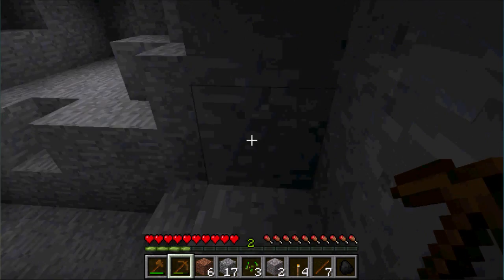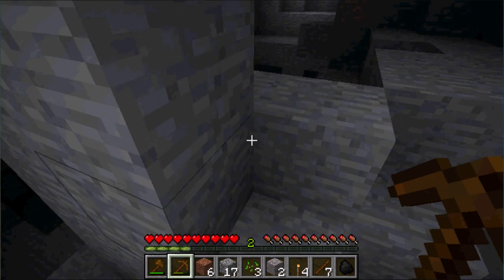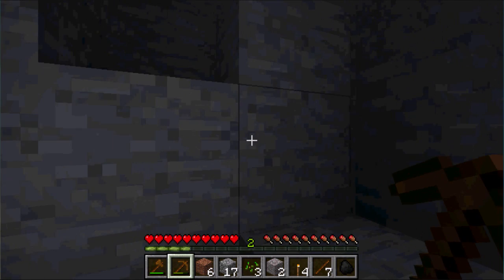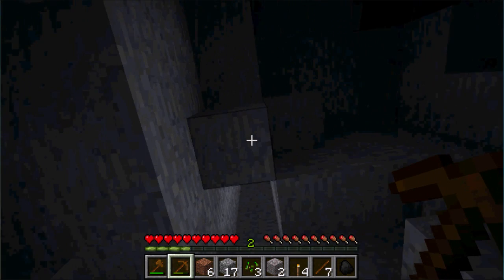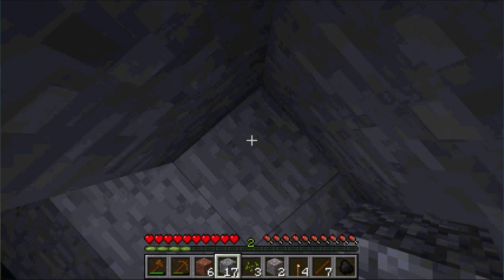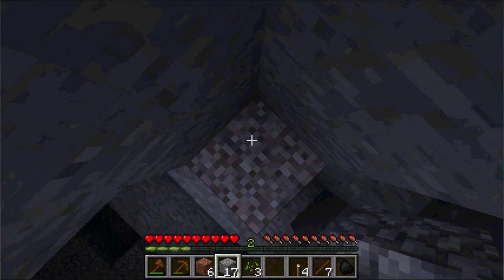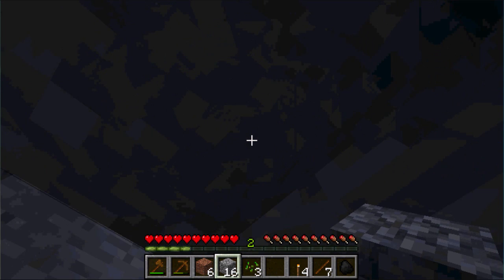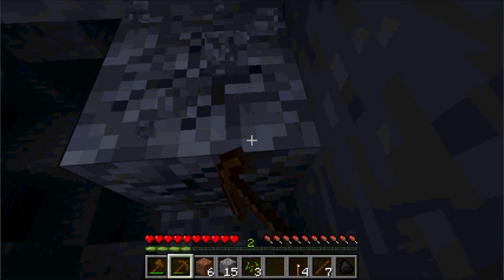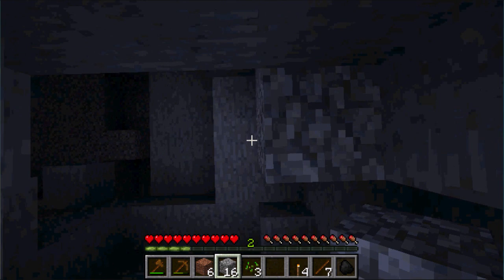Be careful in caves because there are going to be a lot of mobs in there — that's where they spawn. Mobs are monsters. I'm going to try to get back up to my house. That's basically it for your first day: find coal, make torches, then start making your house bigger, put a roof on it, and put torches inside to light it up so that mobs don't spawn in there, since mobs spawn in darkness.